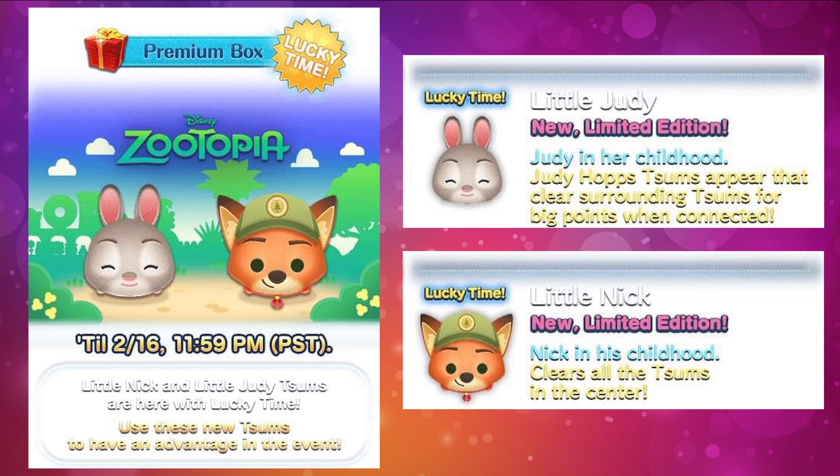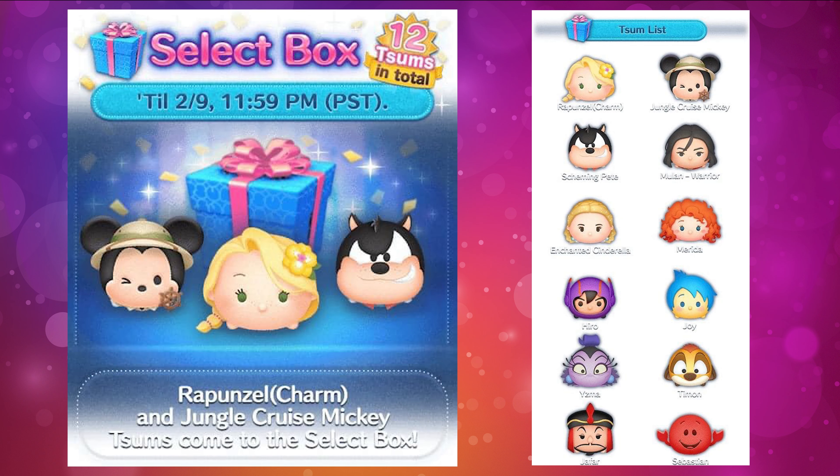Next we have Little Nick — both Little Judy and Little Nick are going to be limited zooms. Little Nick is baby Nick in his childhood, and he clears all the zooms in the center, making him a center burst zoom. He'll likely be an average zoom, but center burst zooms can sometimes be good, so we'll wait and see how Little Nick performs.